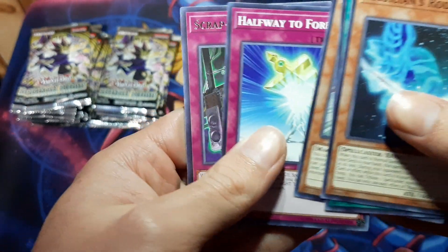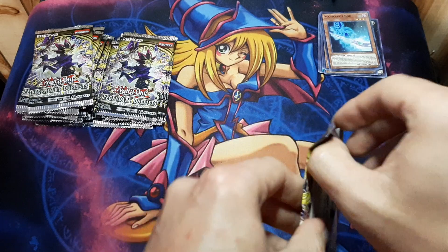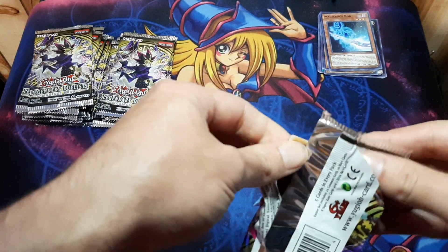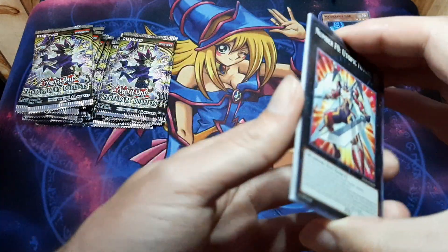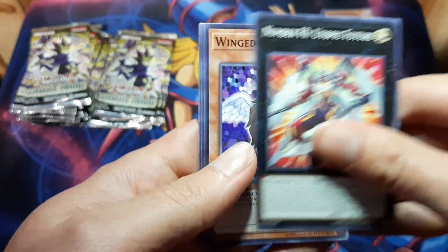Now from this set, I believe I'm missing four cards: Liquid Soldier, Sunrise, The Dark Magicians, and there's one more that's a holo. I can't think of what it is. So I'm hoping I can at least get a couple of those.